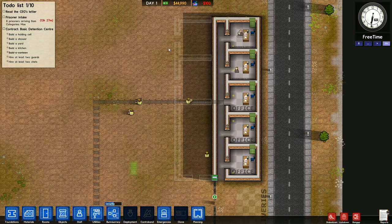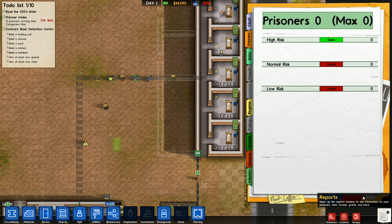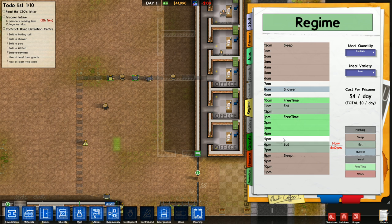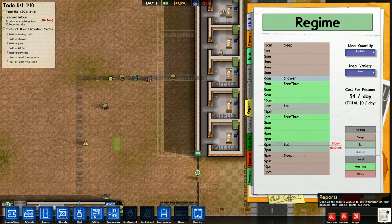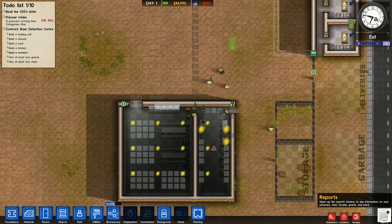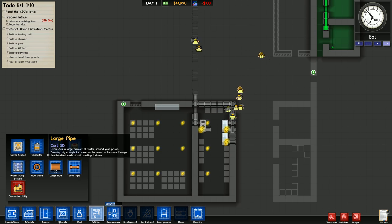I do not recommend starting with high-risk inmates — that will make my first couple days very interesting as the prisoners come in with unfulfilled needs. I'm going to mess with the regime right now to account for that. I know they will come in very tired, so I want them to get to sleep pretty early. I know they also come in hungry, so we're going to give them food right before bed and also pretty early in the day. Other than that they're all going to be on free time.